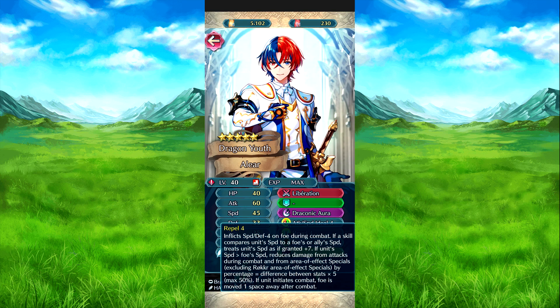Repair 4: inflicts speed and defense minus 4 on the foe during combat. If a skill converts his speed versus the foe or ally speed, it's treated as plus 7. So somewhat it makes it easier for your speed reductions. Speaking of which, if he outspeeds the foe, with two extra attacks from effects during combat and their fixed budget, it's game.